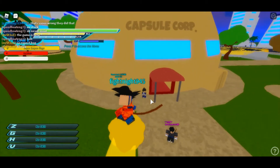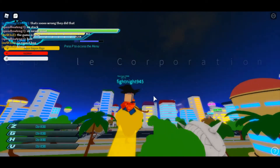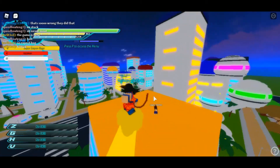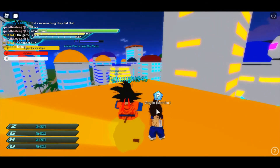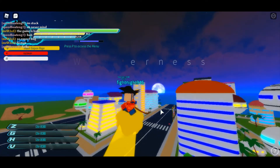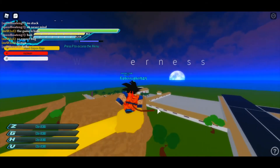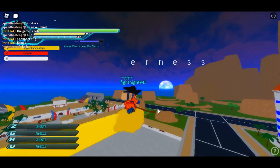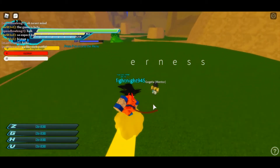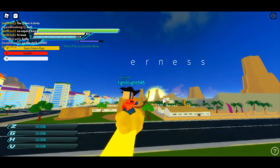This is Vegeta, the mean Super Saiyan — Vegeta right there. And this is where VJGo is. They just added him for the new update, and Gogeta is not too far away from him. Gogeta is over here near this place right over here. So yeah, this is Gogeta — I learned all of their skills already, so that's why I don't demonstrate them.